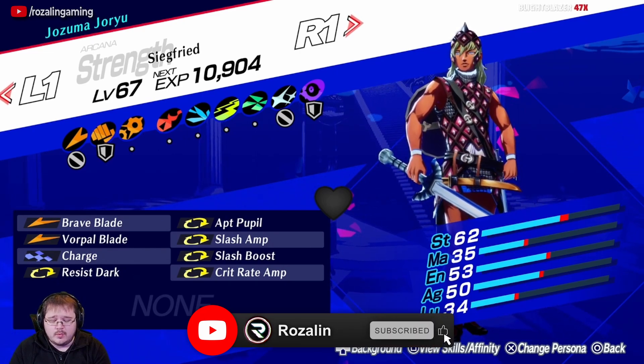So with that explanation of the skills out of the way, let's go ahead and make this Siegfried. For this fusion, you're going to need a Decorabia. You're also going to need Anubis. Now Anubis does need to be level 45, as that's when he learns Resist Dark. You can do this by giving him a Growth skill card, which will have him learn it passively. You can also find him through Shuffle Time, which will expedite the process. Now you'll notice that mine is only level 40 but still has Resist Dark — this is because my actual Anubis that I used no longer has Resist Dark, and so for demonstration purposes for this video, I refused Anubis and just passed down Resist Dark to him.